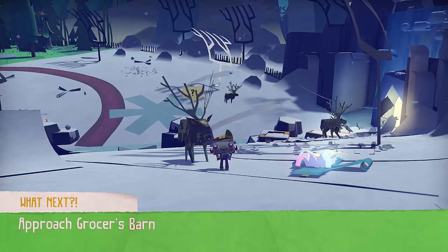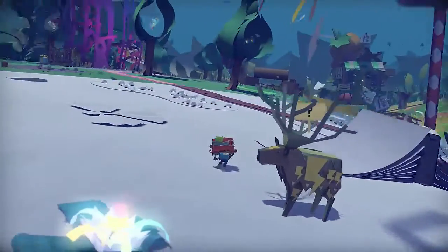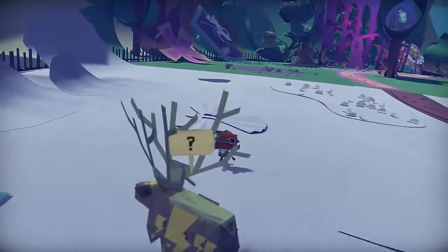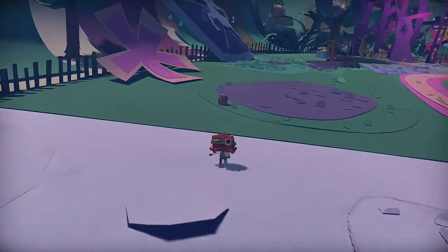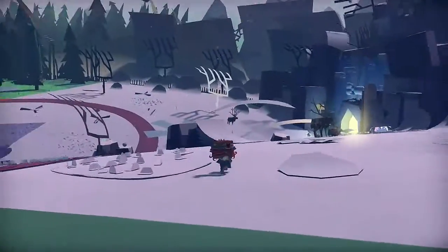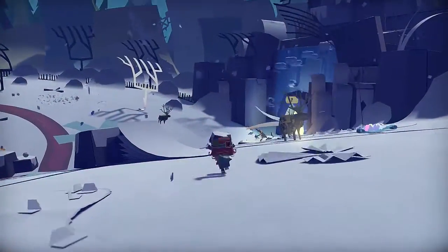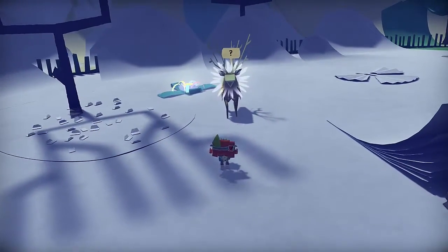Hello there internet, version 2 here with Let's Play Tearaway Unfolded. Today we're gonna do what we can in Maple Field around here. So the photo thing I was talking about — is this a gopher? This is a gopher, awesome. You gotta get a gopher riding an elk and then take a black and white photo of it. We might as well make it our thunder elk, because thunder elk is amazing.